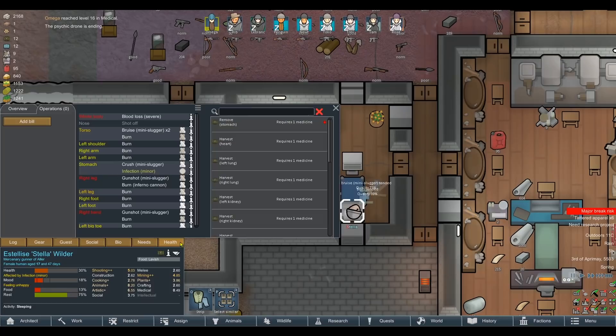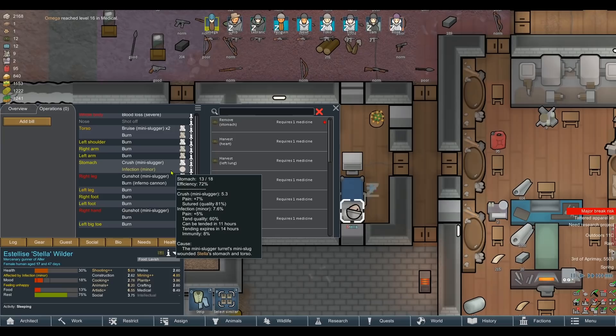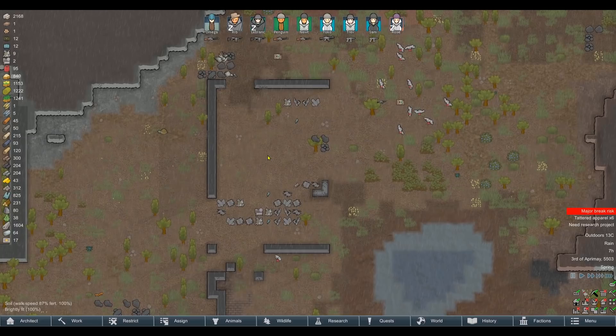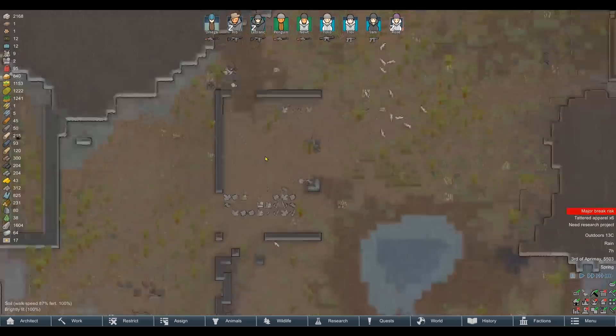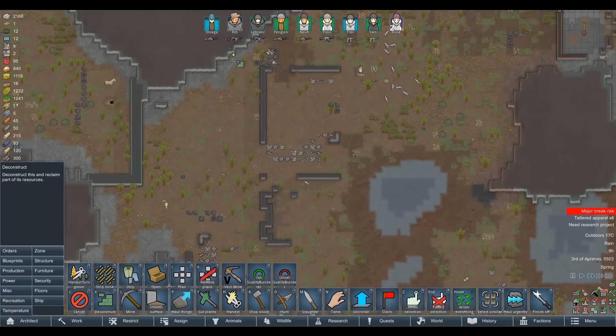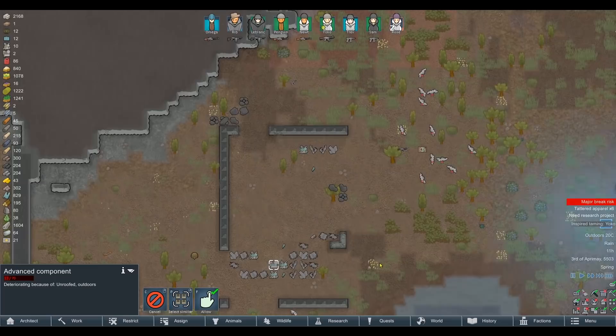Intentionally shell mechanoids to wake them up and then try to gain opinion with the people we just intentionally blew up — absolutely fantastic. The psychic drone is ending too, right on cue. We didn't get to see our psychic powers but that was really nicely handled. How's Stella? Nose shot off, minor infection, 8% immunity already, she's good. I'm genuinely impressed. I've been very critical of the DLC so far — I can't wait to see what other mechanoid cluster types are added.